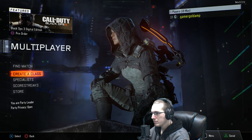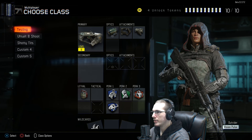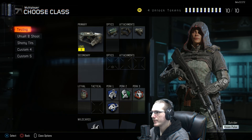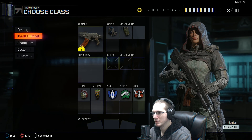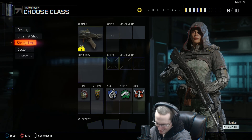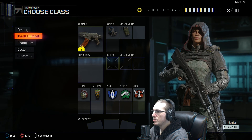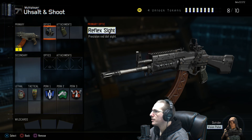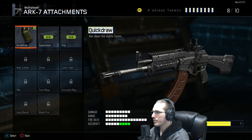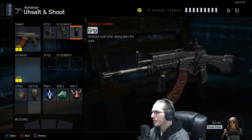I've already made some classes. The first one I made is called 'testing' — very creative. The 'assault and shoot' class is pretty much just the basic setup: the ARC-7, which is like an AK-47 type deal, with a reflex sight and quick draw. Nothing really special — I didn't have the grip unlocked.